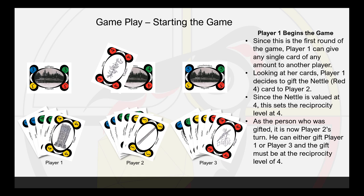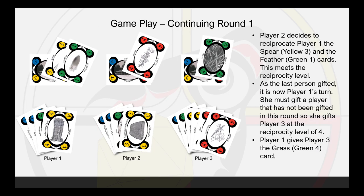Starting the game: since this is the first round, player 1 can give any single card of any amount to another player. Looking at her cards, player 1 decides to gift the Nettle, red 4 card, to player 2. Since the Nettle is valued at 4, this sets the reciprocity level at 4. As the person who was gifted, it is now player 2's turn. He can either gift player 1 or player 3, and the gift must be at the reciprocity level of 4. Player 2 decides to reciprocate player 1 with the Spear, yellow 3, and Feather, green 1 cards. This meets the reciprocity level.